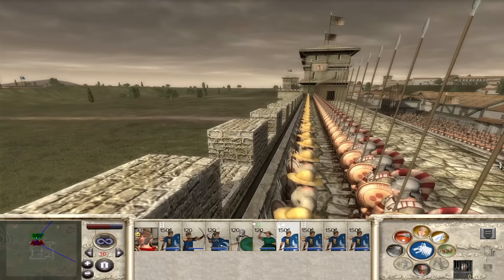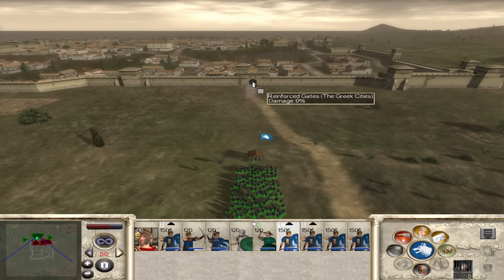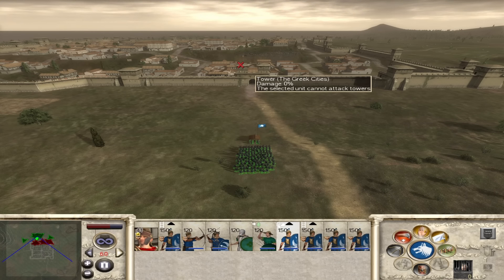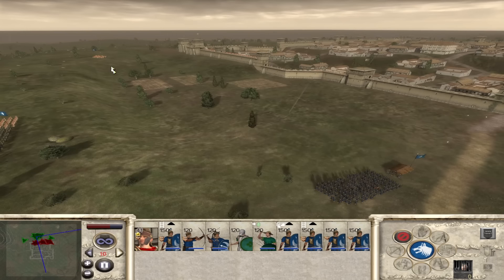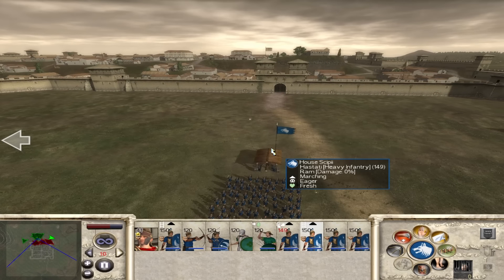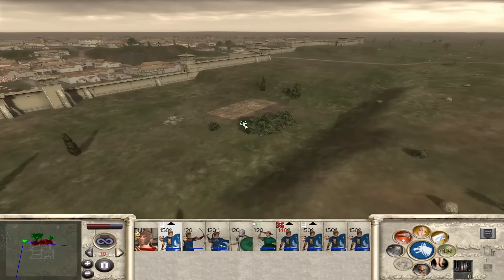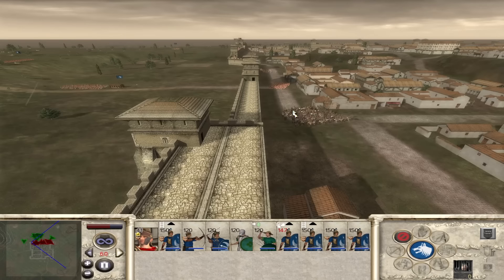They're all on the walls and these towers are going to be deadly. They've got phalanxes everywhere - a line of peltasts and then a line of phalanxes. Fighting them head-on is not going to work. Now we can bring forwards the ram - only one tower is activated. Please don't burn down the ram or I'm in a troublesome spot. You guys over here, go around this way and capture that gatehouse.